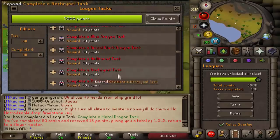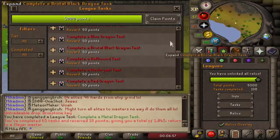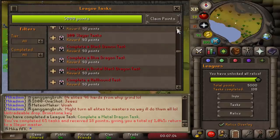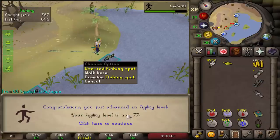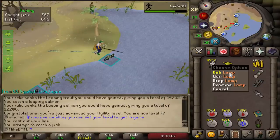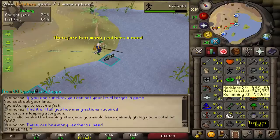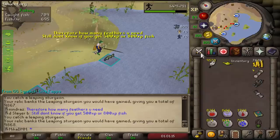The 50-point tasks include the Red Dragon task, Necreial, Hellhound, and Brutal Black. I'll start with Red Dragon, then Necreial, then Hellhound, then Brutal Black — though some I might not be able to complete yet. We're at 77 Agility, three more levels to go. I'm holding onto this lamp until 79 because I think it's best to lamp Agility. Herblore should be pretty easy to train, so yeah.